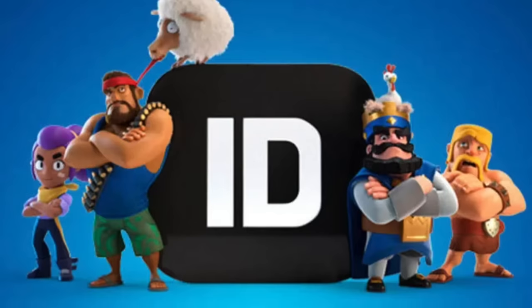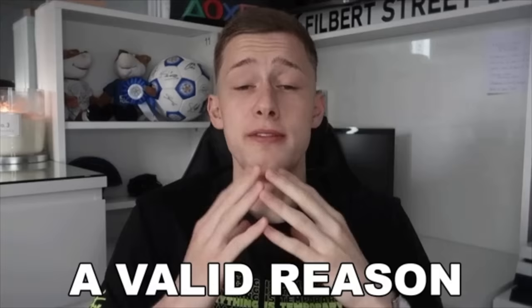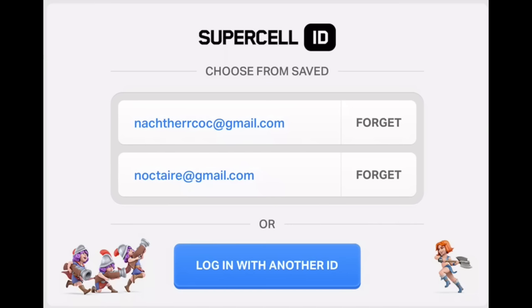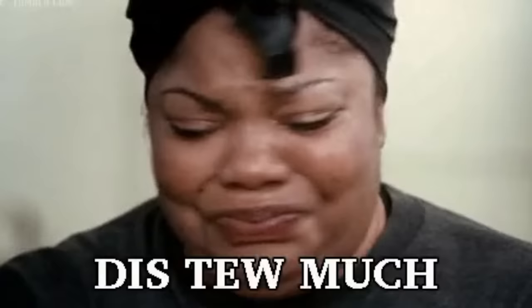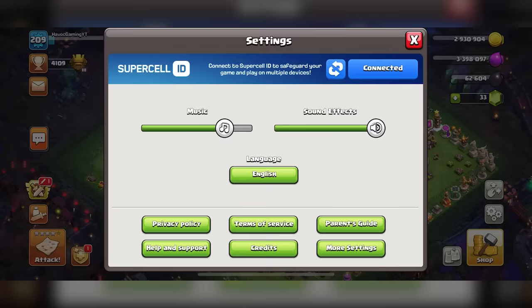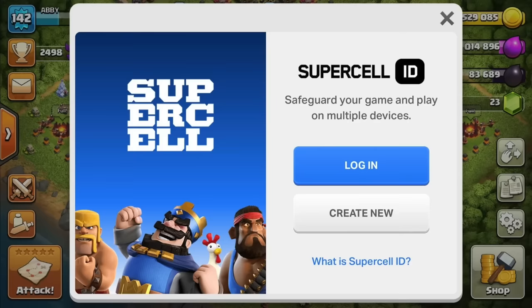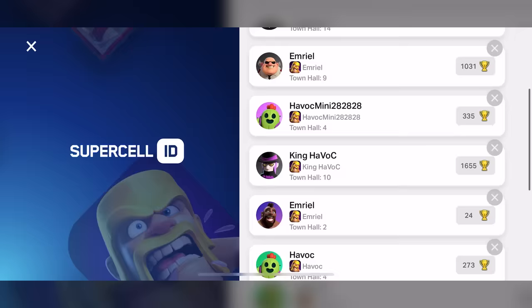Lastly, Supercell ID. The past few years, there's been a major emphasis to sign up for it, for all good reasons. It's essentially an account manager for Supercell games, so instead of relying on Game Center or Google — which has always been a hassle — you can keep multiple bases in one account through Supercell ID. They've also started rolling out two-step verification, so it's super secure. For anyone returning, I highly advise you to make a Supercell ID so you never lose your account.